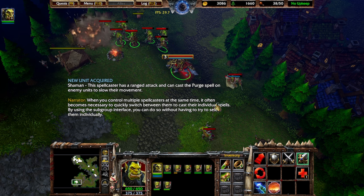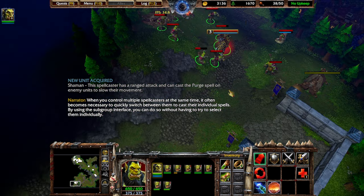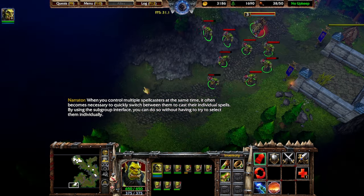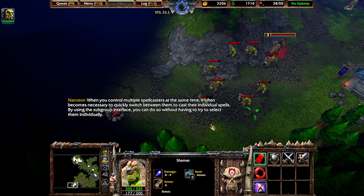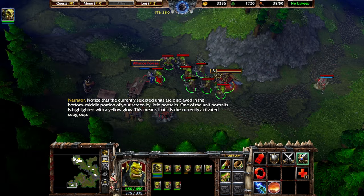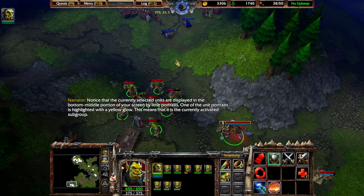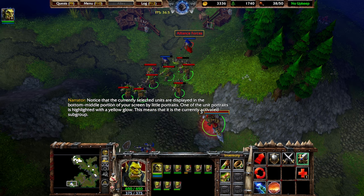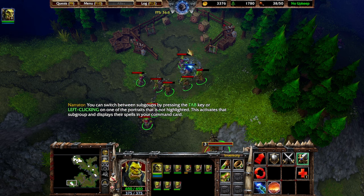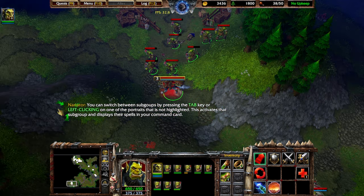When you control multiple spellcasters at the same time, it often becomes necessary to quickly switch between them to cast their individual spells. By using the subgroup interface, you can do so without having to select them individually. Notice that the currently selected units are displayed in the bottom middle portion of your screen by little portraits. One of the unit portraits is highlighted with a yellow glow, meaning it is the currently activated subgroup. You can switch between subgroups by pressing the tab key or left clicking on one of the portraits that is not highlighted.